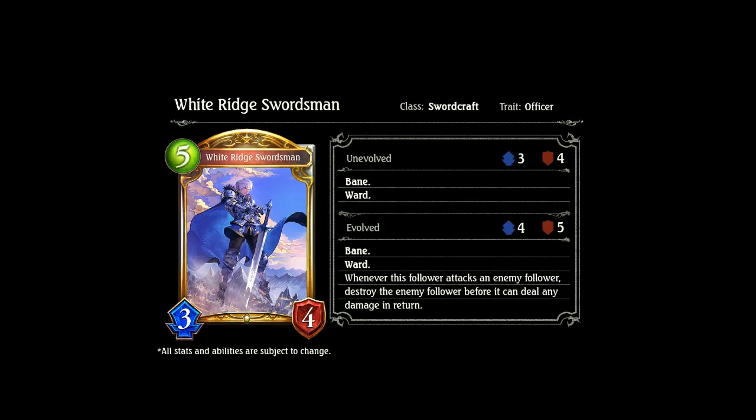Next we have the White Ridge Swordsman, a 5-drop 3-4 with Bane and Ward. Evolve: whenever this follower attacks an enemy follower, destroy the enemy follower before it can deal any damage. So this is the Swordcraft Officer that basically gains Medusa upon Evolve. Nice body, not too bad a cost for its effect and its ward.